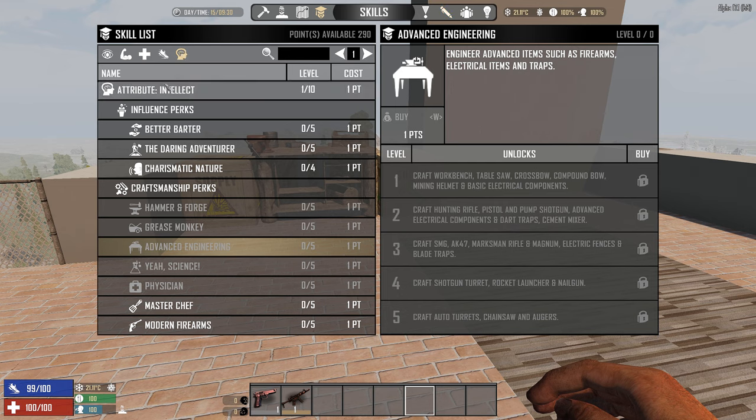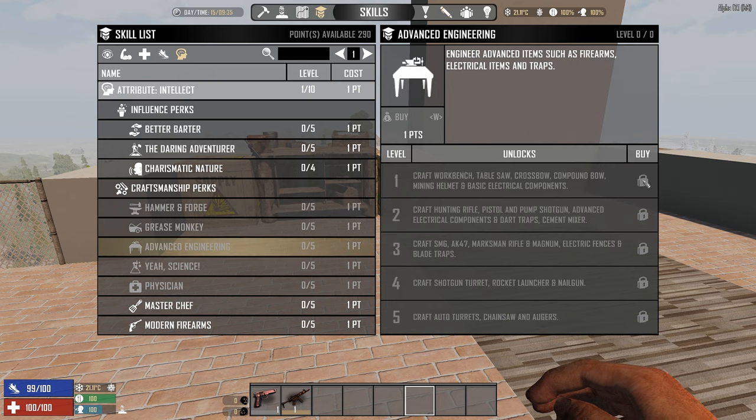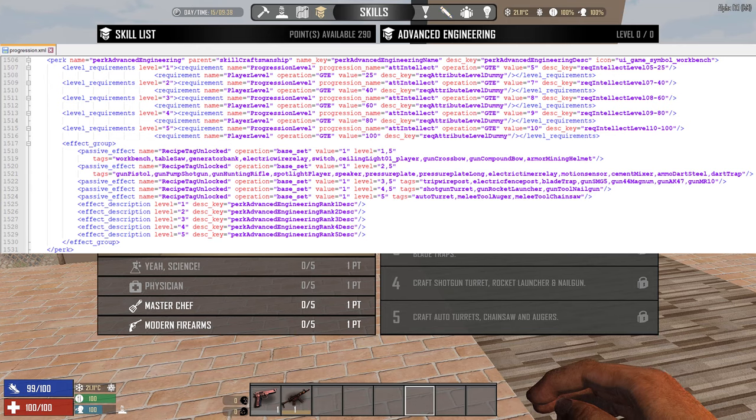You need to increase your Intellect attribute in order to unlock things, and that takes a fair bit of points. Looking at Advanced Engineering specifically: Level 1 gives you the generator, the electric wire relay, the switch, and the basic light. Level 2 gives you the spotlight, the speaker, the pressure plates (small and large), the timer relay, motion sensor, and the dart trap. Level 3 gives you the tripwire, electric fence, and blade trap. Levels 4 and 5 give you the shotgun turret and auto turret.